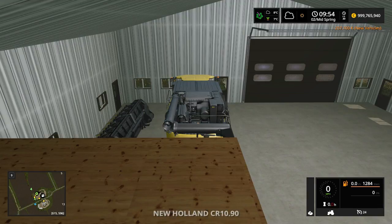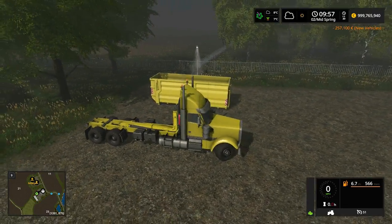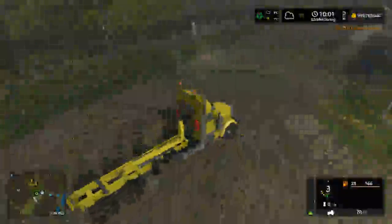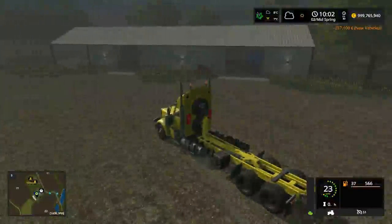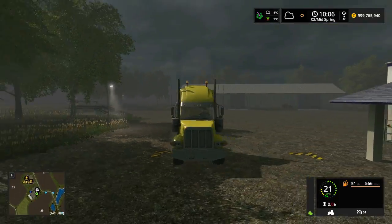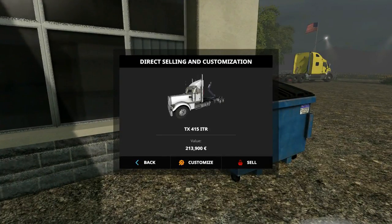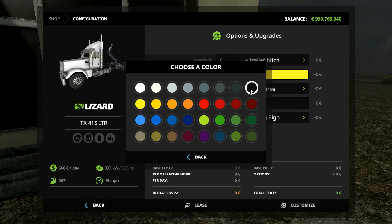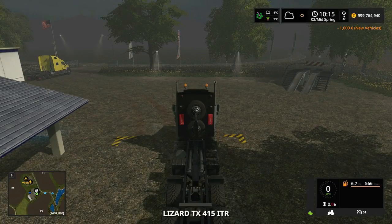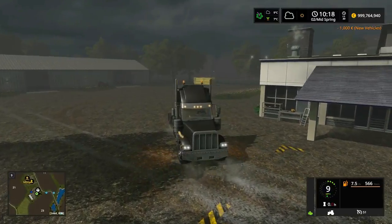Let me just cycle back through the machines to get to the new one. There it is — very nice, very yellow. Actually I'm going to go and change the color of it. The workshop is the same place you sell, I think. Apparently it's got the warning triangle on it but I'm not seeing it personally. I'll have it black please — let's see how that looks. It does indeed make a difference: a very nice satin black look to it.